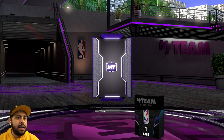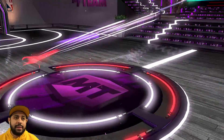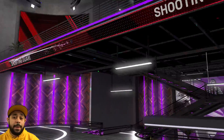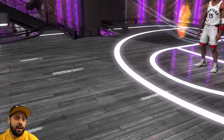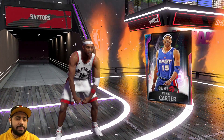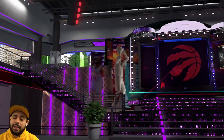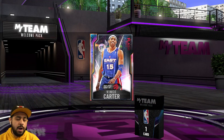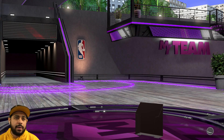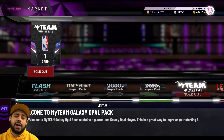Today we're opening the Welcome to MyTeam guaranteed galaxy opal packs. I had my subscribers come through and help me out, so we're going to be opening a few of them and pulling galaxy opals. I did open mine in the previous video about the update - I ended up getting a galaxy opal Raptors player which turned out to be Vince Carter. Now we're going to open some more and see what else is hiding in those guaranteed galaxy opal packs.